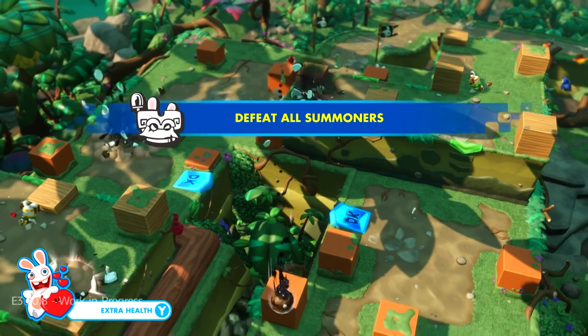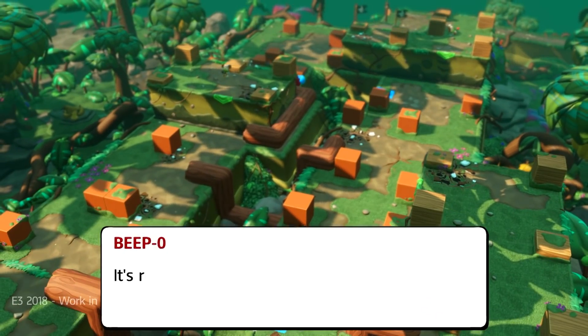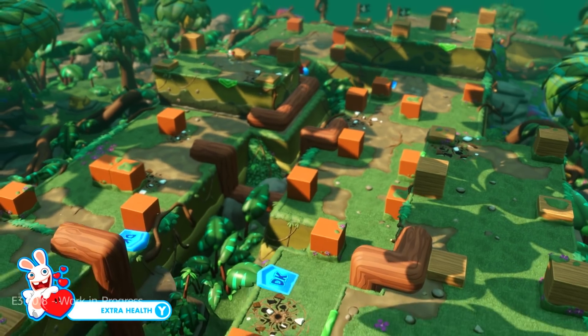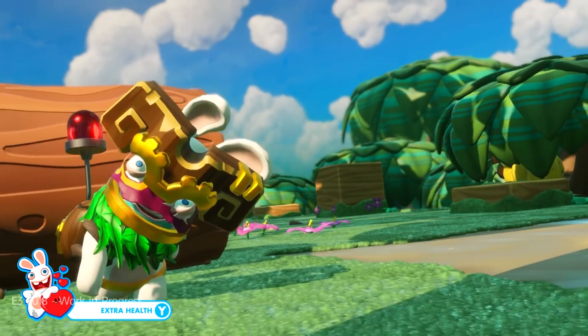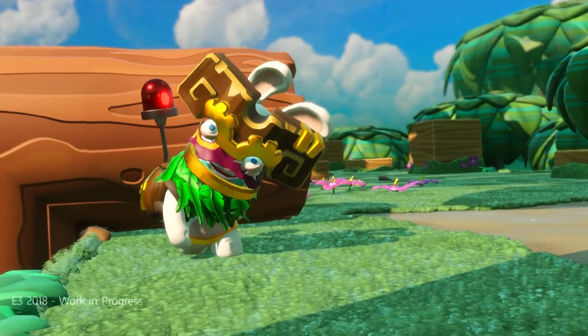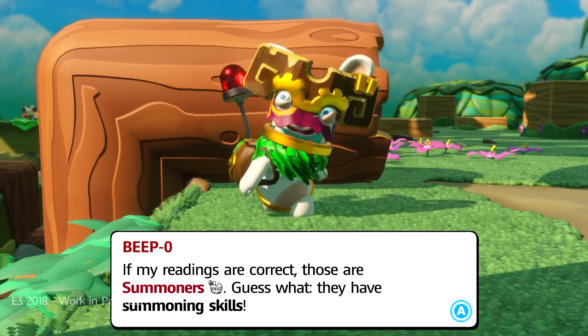Defeat all summoners — that is a new criteria, and summoners are the new enemy type I was telling you about. It's raining ink-filled coconuts — ouch! Here we're gonna get our first look at the summoners. They're incorrigible invokers and they do exactly what it sounds like they do. Those are summoners.